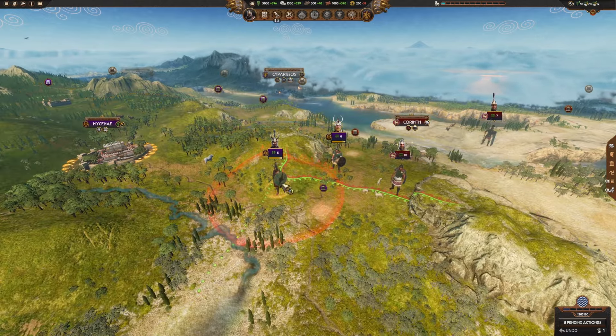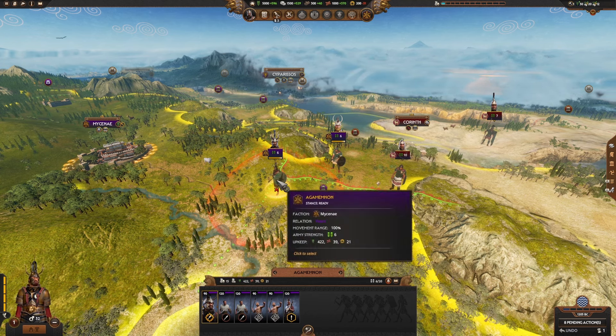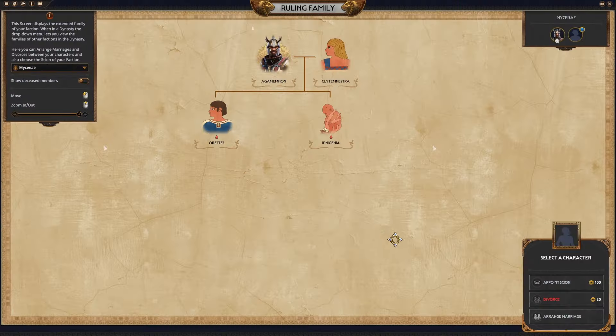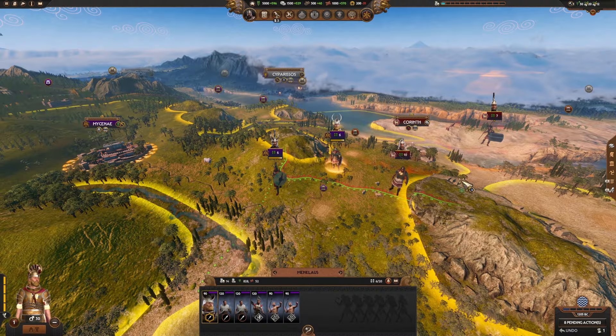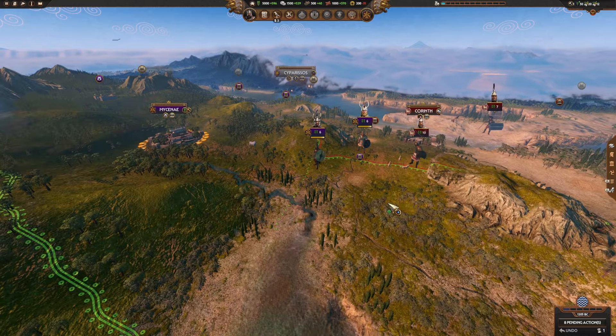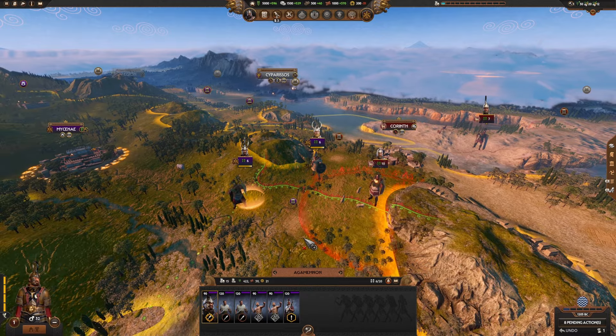As far as the actual campaign start, you're going to be starting with two armies — Agamemnon and his brother Menelaus. Unfortunately, Menelaus is not going to be in the ruling family tree; it's just going to be Agamemnon, his wife, and his two children. I believe that's the little girl that he sacrificed to Zeus, or maybe Poseidon, to get over to Troy in the Iliad — which is sad. And I don't think we're going to be sacrificing our children.